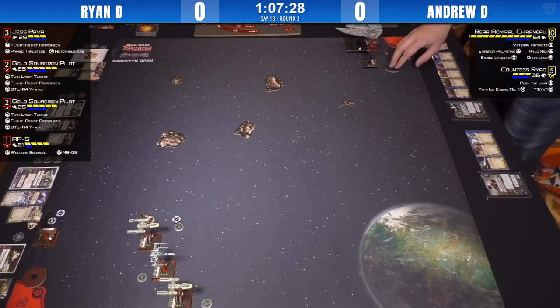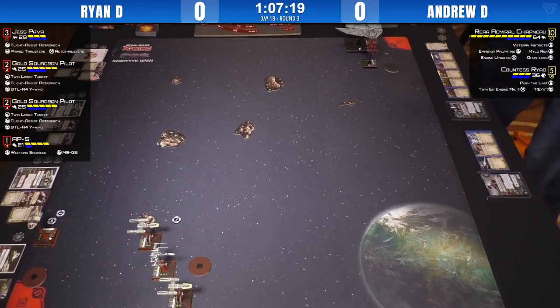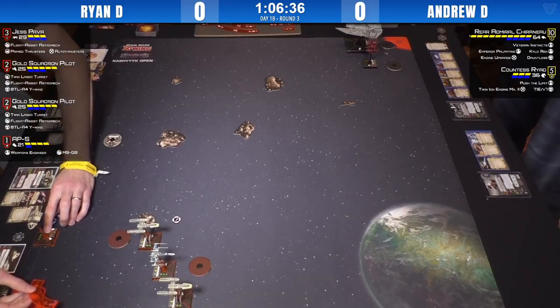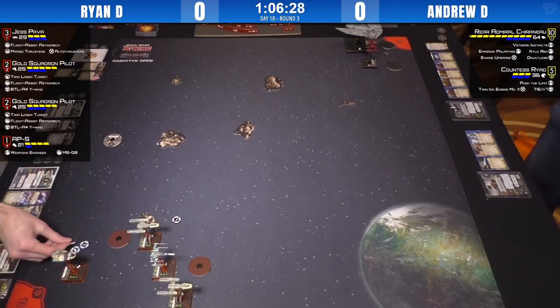Ryan is in a good formation, ready to flip around. It'd be interesting to see what angle he wants to take — he doesn't have to commit right now. If you're in Ryan's situation, do you try to slowly bank them knowing you have Flight Assist so you don't commit to either lane, or do you pick one and head them off? Maybe try to fit through those two tight rocks at the bottom and cut them off at the pass? Or maybe you want to stay in open space and let Chiraneau have to come around eventually.